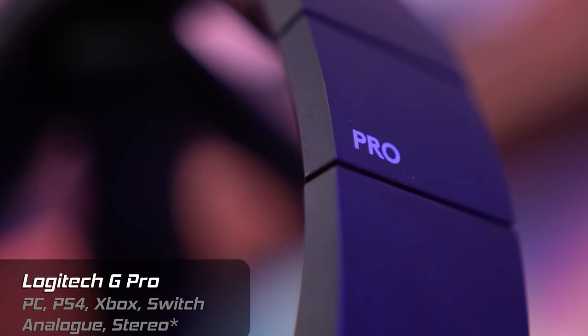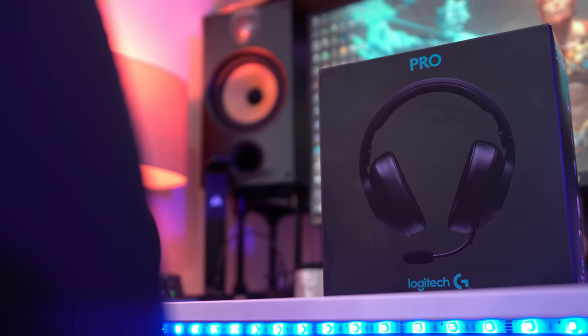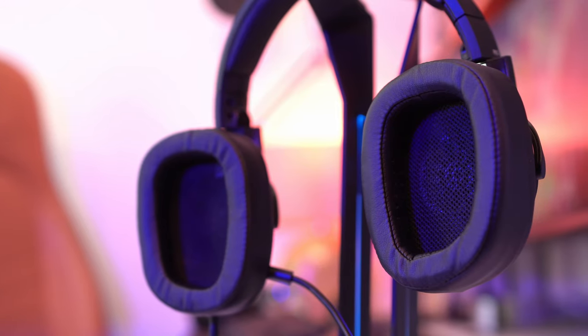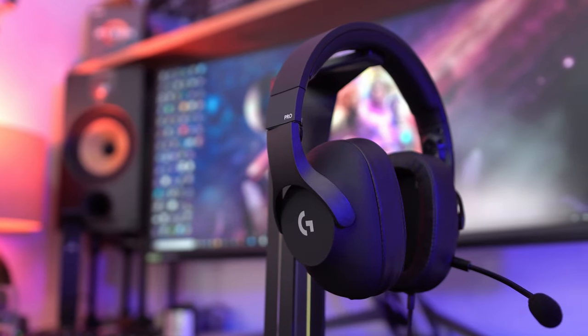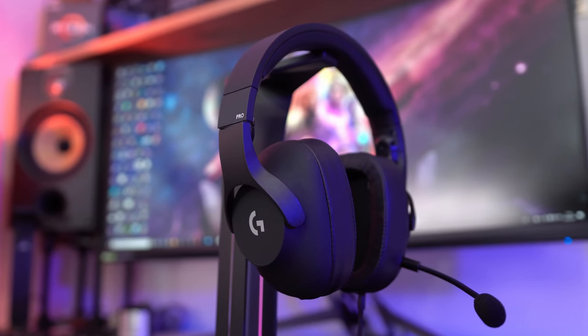Next up it's the Logitech G Pro, another analogue headset. This means that it'll work with pretty much any device, which is perfect if you have multiple game platforms. There really is quite a lot to like here, with a lightweight frame, comfortable design, and great audio quality that really is quite good for the price. I'd describe it as powerful yet balanced, which makes it ideal for gamers that also listen to music. The build quality does leave a little bit to be desired, which is probably why Logitech have since made a small revision to this, but on the whole it really is a great all-round headset. It was the hottest one in the test though, as my ears did seem to heat up pretty quickly — thankfully Logitech provide a cloth set of earpads in the box as well.